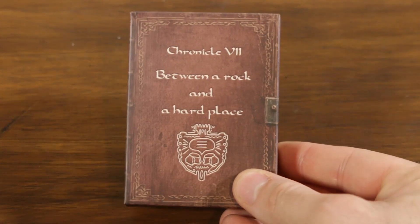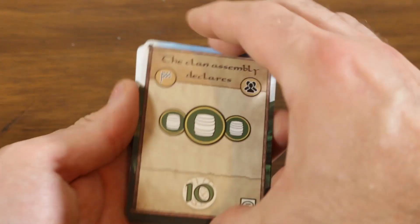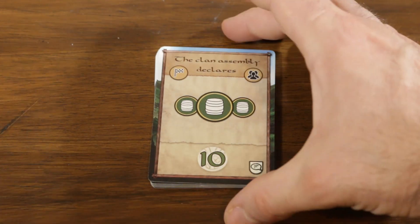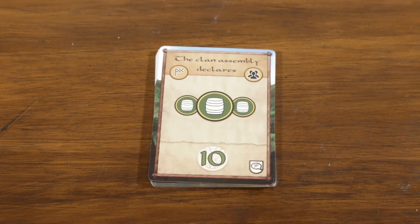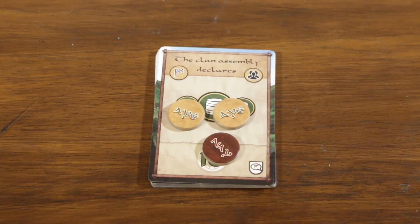The seventh chronicle, Between a Rock and a Hard Place, adds new end-game scoring opportunities. During setup, five of ten possible new scoring cards are drawn and set aside next to the rondelle. Whenever a person tile is taken from the rondelle a vote is called — the player who took it chooses one of the five scoring tiles to vote on. Players use aye and nay tokens to determine whether the proposed scoring enters the end game. If there are more ayes than nays, the scoring goes in.